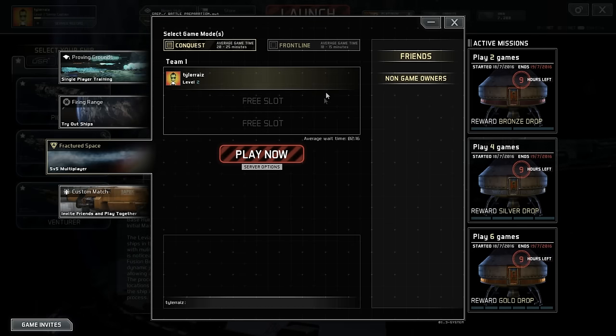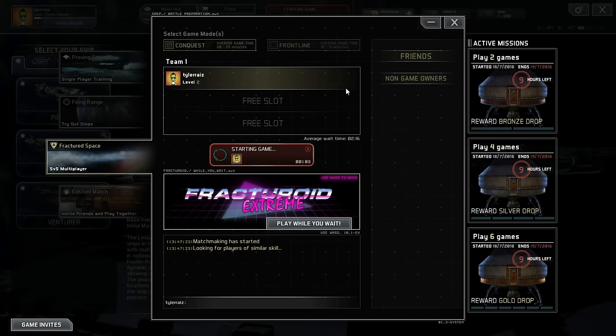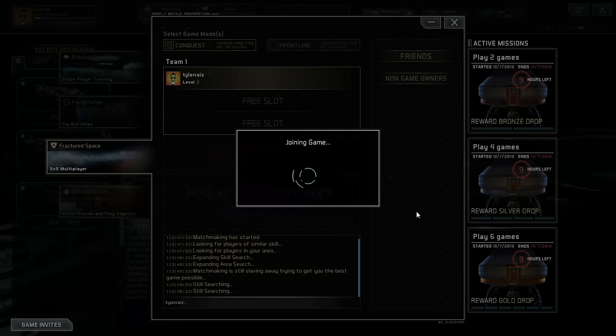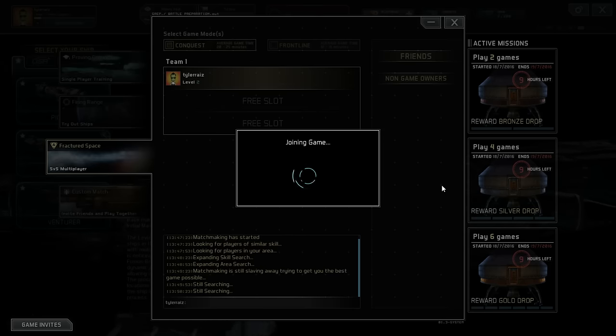In conquest mode, we have to capture resources and sectors to overwhelm an enemy base. Let's play. I have no idea what Fracturoid Extreme is — let's just stick with this for now. We have a game. It took a little bit of time, which varies depending on what time you're on, like any multiplayer game.